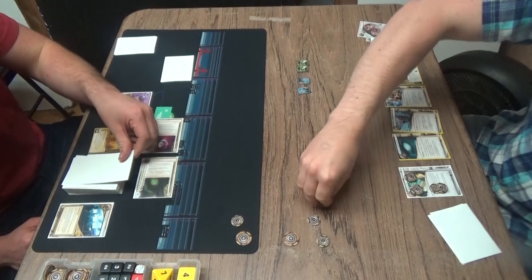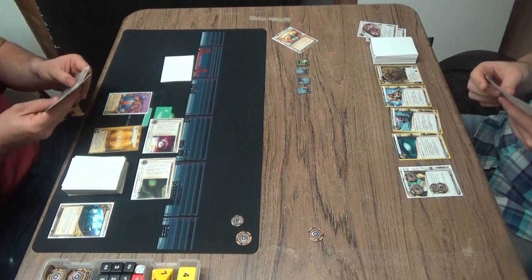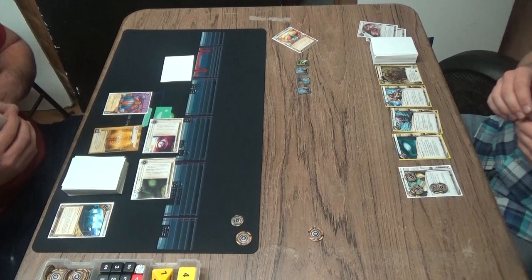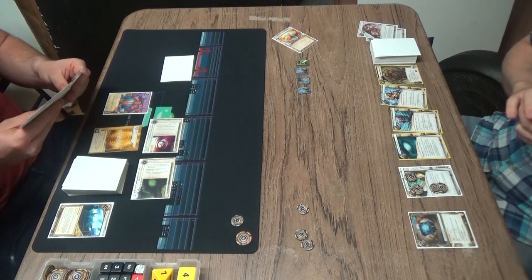Yeah, he has to clear the tag here. But I think he has one click left after that. He's still credit-neutral with the Corp at this point. He'll clear the tag and probably take a credit — because then they're both at six, and you have Daily Casts coming in. So if Hard-Hitting News comes down, he can still clear all the tags on his next turn. He'll be okay if he takes a credit. He doesn't care — he wants his Safety First draw. And he needs to remember to reveal his cards to Find the Truth. It is a hard thing. Both triggers are hard to remember for both players. It's a new card, so that's going to happen.